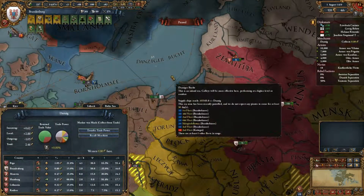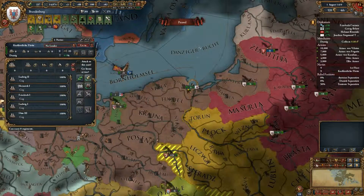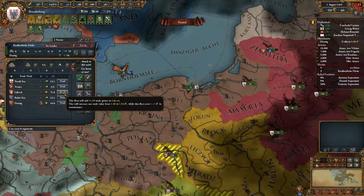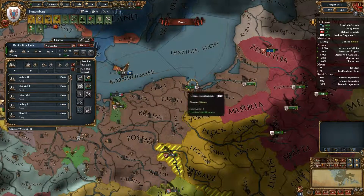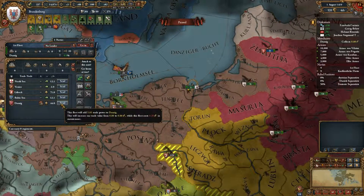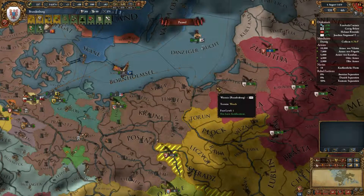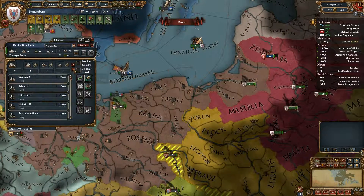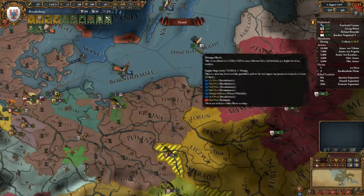With this set we'll just continue doing this. Danzig is now in the hands of Riga. I need you to go to Lubeck, and you as well — off you go.